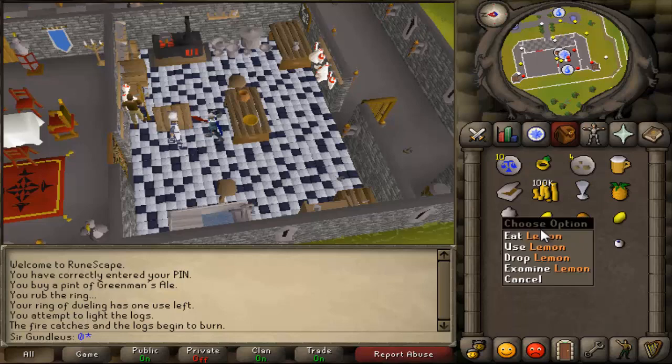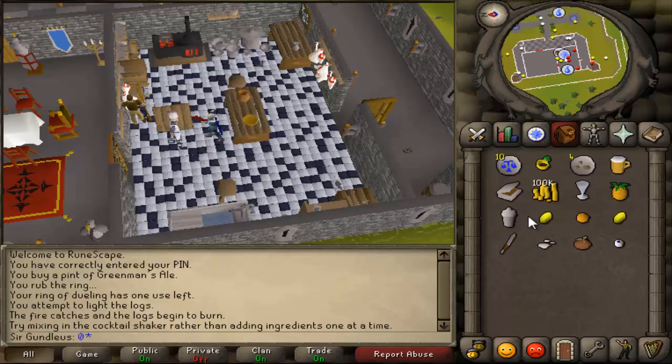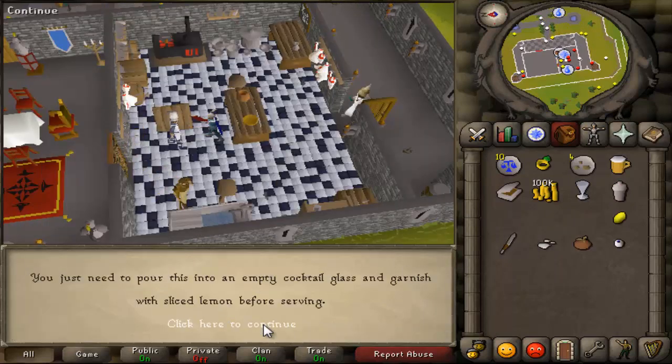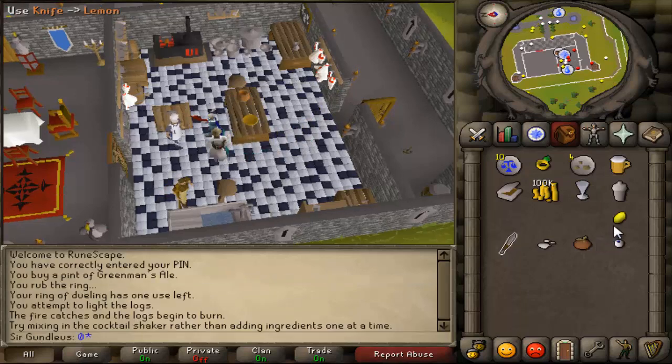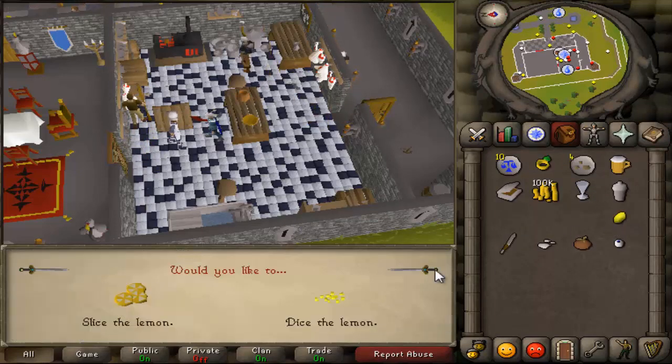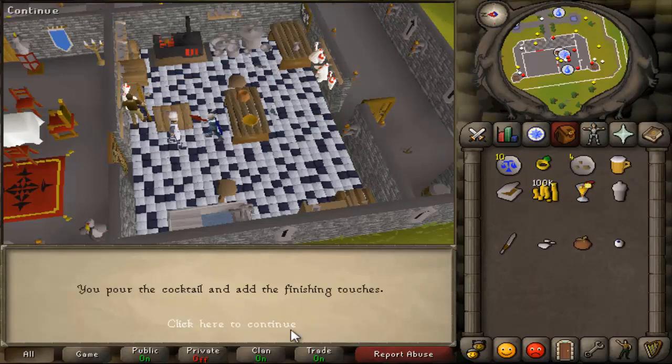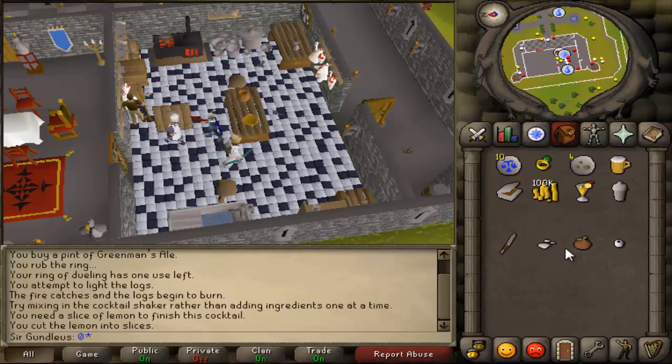And then he'll tell you the ingredients. What you want to do now is right click on the shaker and just hit mix cocktail — you want to make a fruit blast. You now want to cut the lemon with a knife. Then you want to pour it. You need to slice the lemon, and then you use the mixer with the cocktail glass.